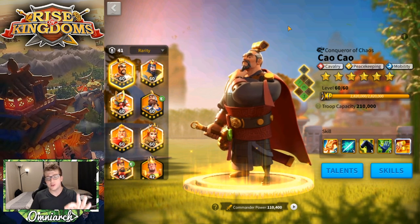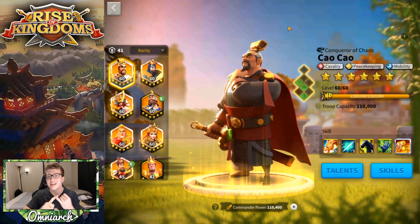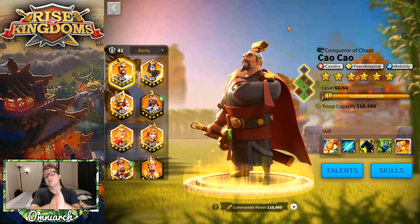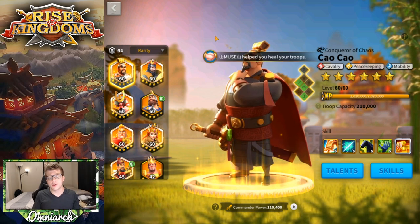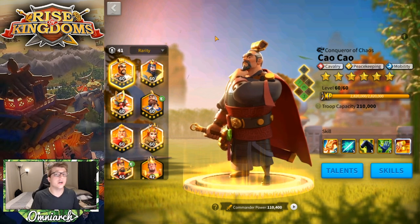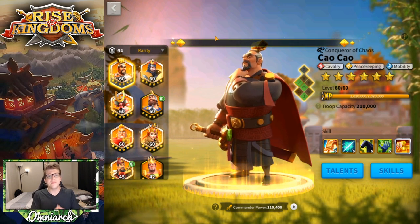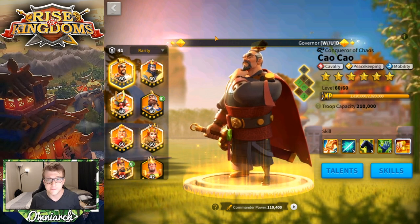We're not going to talk about Ethelflaed or any of the gatherers, because Ethelflaed you're going to expertise anyway, and the gatherers you should always be getting them to 5511 at least because their second skill is what gathers faster. This list is in no particular order — we're going to be talking about eight legendary commanders that are really good at 5511 and you can pick which ones are most appealing to you.